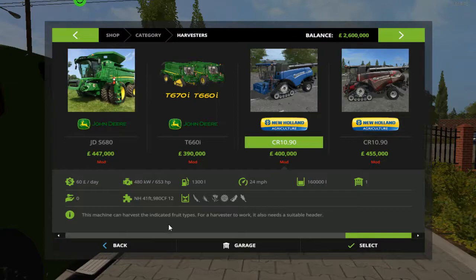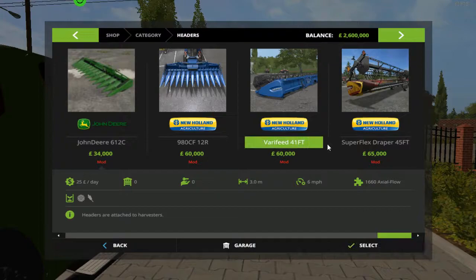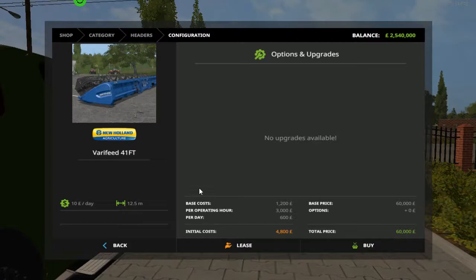Our Eagle 355 - I'm not sure how you quite pronounce that. We need a header as well - let's go back, we need a big one. We've got headers that fit the thing, this one here: 41 for 12 and a half meters. Looking at the speed there's 44 miles an hour so it is quite a zippy harvester - it's not a slouch. That's our harvester sorted.